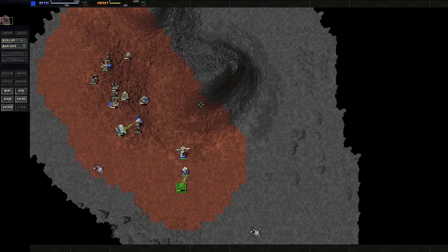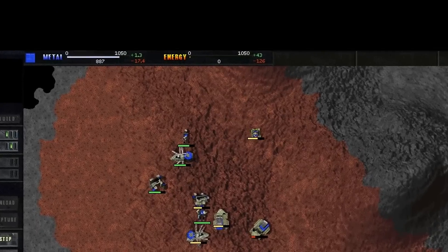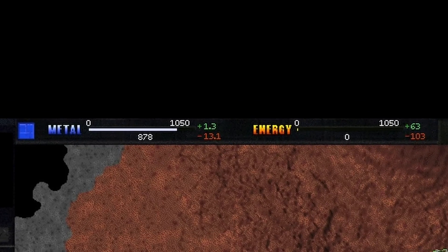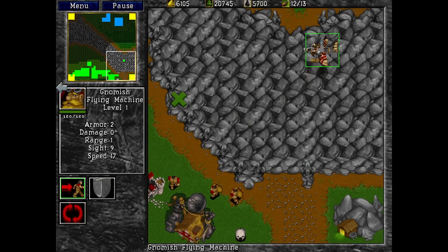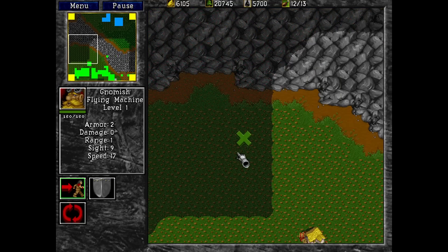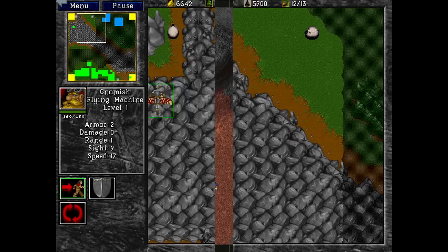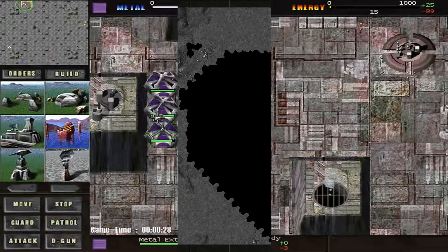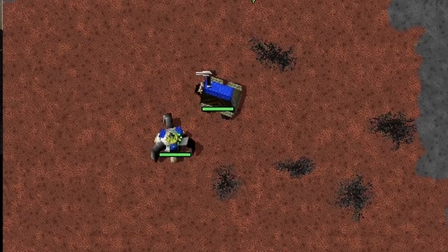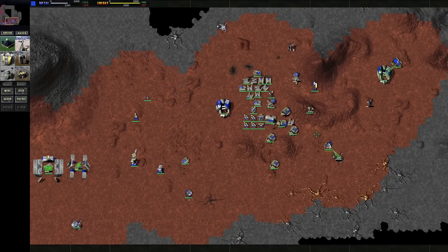Total Annihilation did conform to the RTS basic rubric but presented many new significant features. The two main resources are metal and energy, and both can be infinitely extracted at a constant rate per second — which was unknown to the RTS genre prior. Part of the RTS strategy was to efficiently use finite resources found throughout the map. Metal can be extracted from deposits throughout the terrain, and metal makers can use energy to produce metal at a low cost.